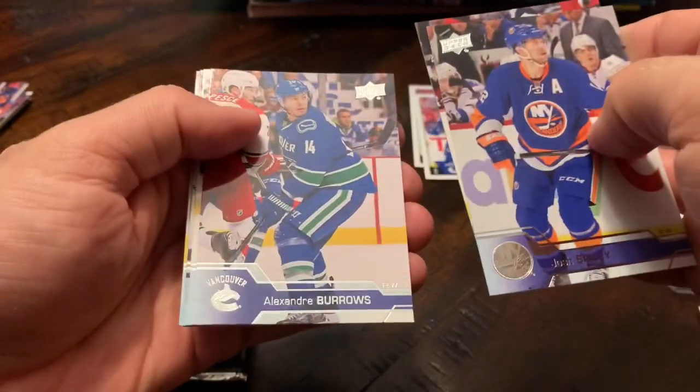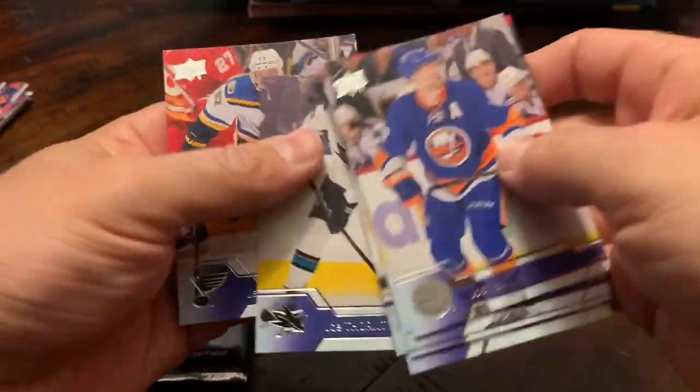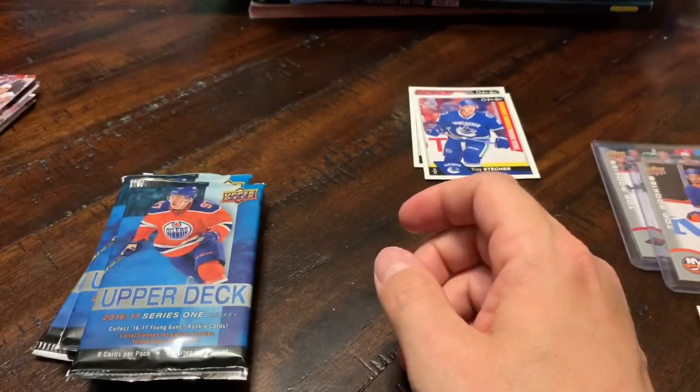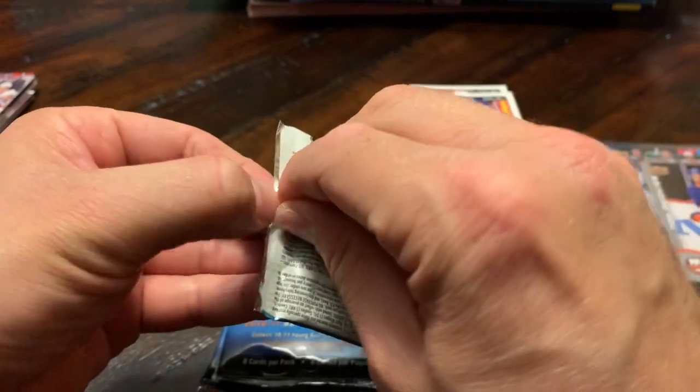Last pack of Series Two. Josh Bailey, Andrew Ladd, Alex Burrows, Kevin Fiala, Tuukka Rask. Oh boy, we got the ugly all-base pack unfortunately. Well, hopefully we'll have better luck in the Upper Deck Series One packs — we're due for at least one young gun.